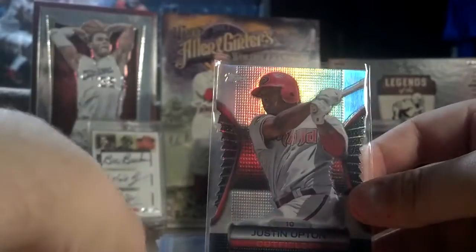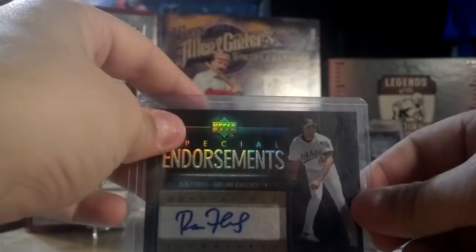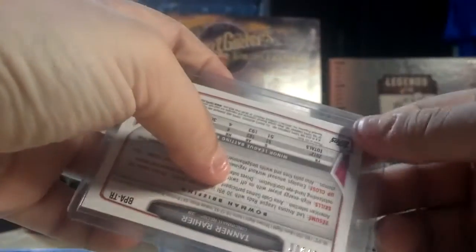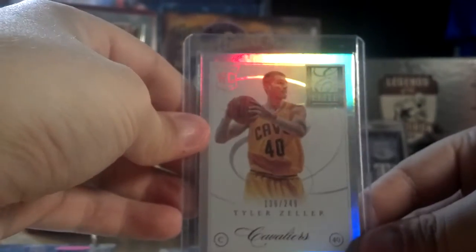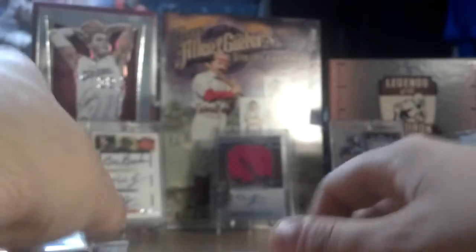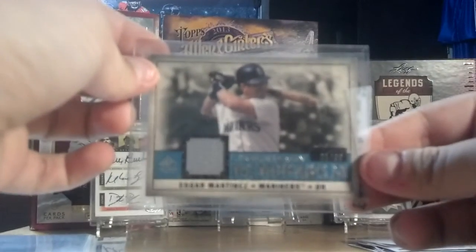From the 2012 online contest stuff, this Justin Upton die cut. Ron Flores, auto. Tanner Rainer, auto out of 500. I kind of just threw all my cards together, so there's no real particular order in value and stuff. AI jersey — just retired, great player. Tyler Zeller, rookie out of 249 from Elite. Jay Rich, dual jersey. Edgar Martinez, jersey out of 99 — the Mariner.